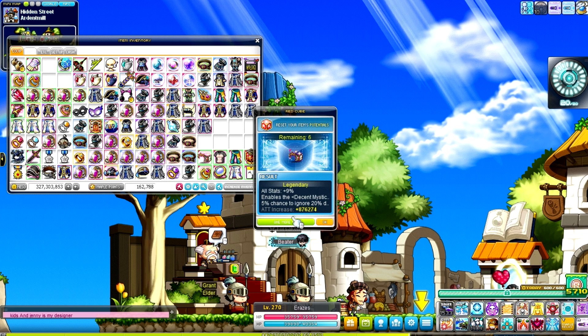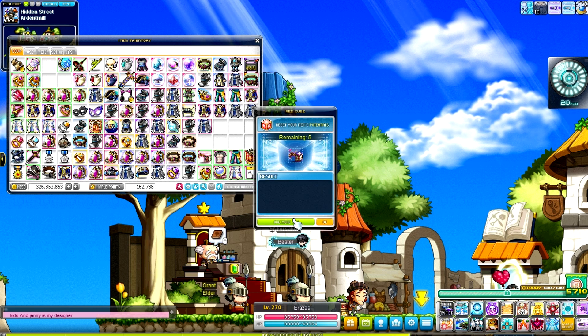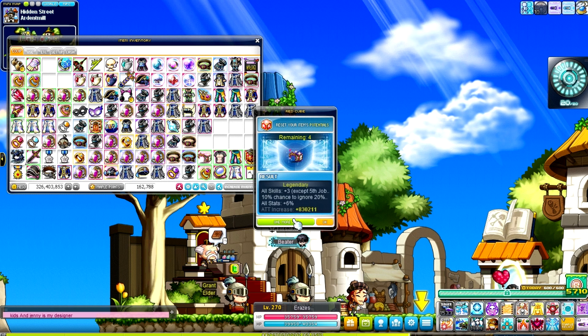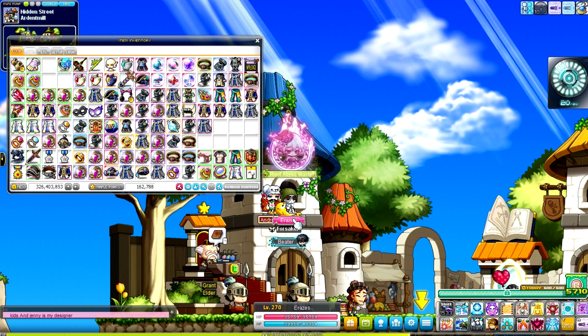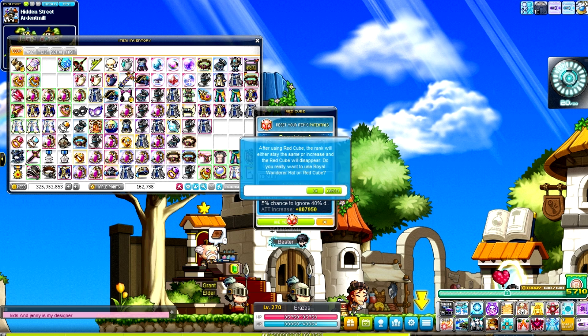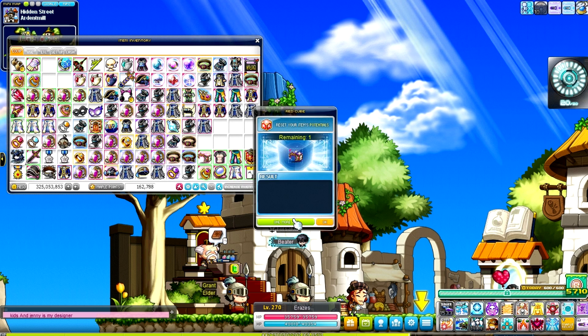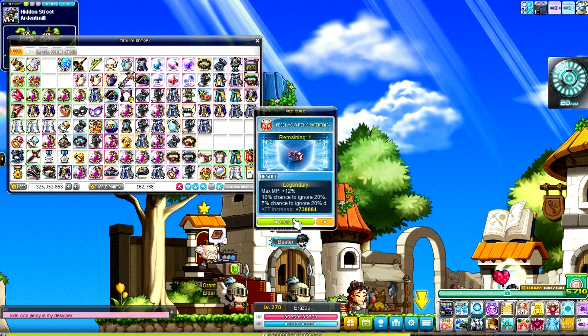I'd still like to get a little bit of an increase in stat even just for the time being. If I can land on two lines of all stat I'll be happy, but I'm not going to go absolutely over the top with something that may be changing in the future. My CRA pants still have hyper body on them with two other lines of stat, so I'd like to get that out as well.